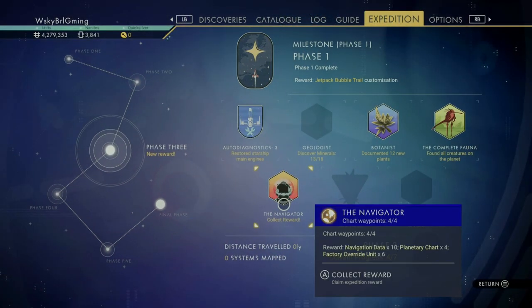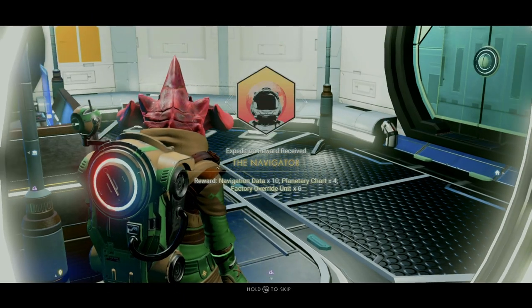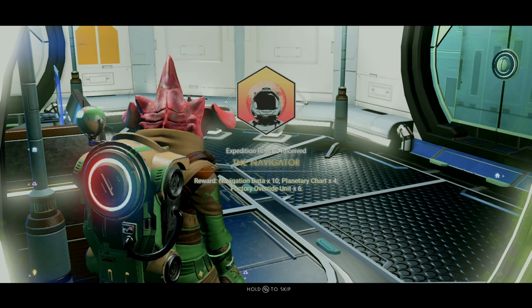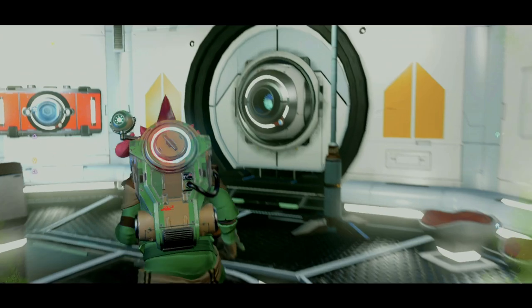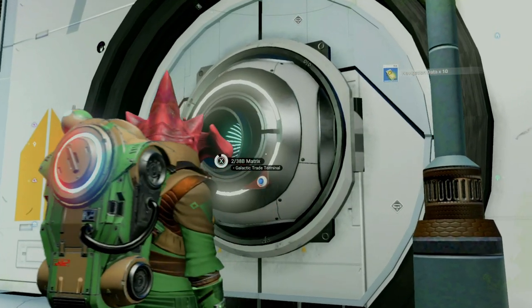Within phase 3, there's a milestone called the Navigator, which rewards you for charting 4 waypoints. This is basically just visiting buildings revealed to you by activating a map. This one's pretty straightforward.